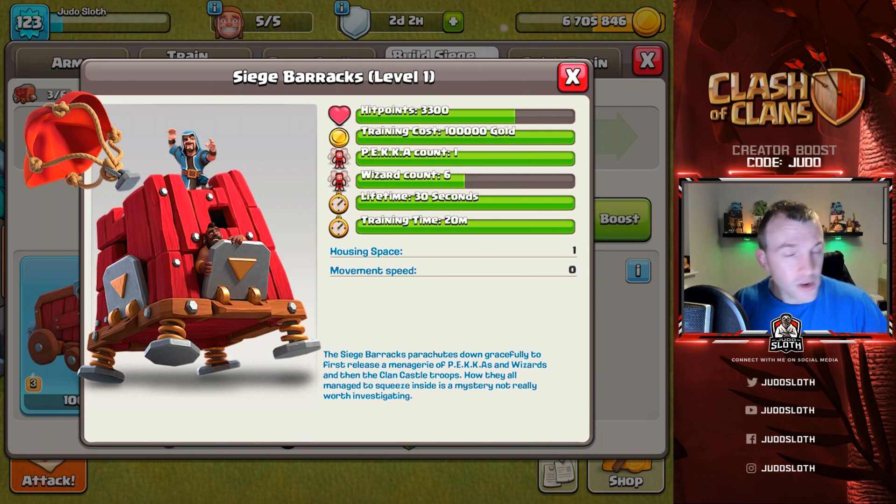First a Pekka is deployed, followed by a number of wizards. The amount of wizards depends on the level of Siege Barracks — currently at level 1 you get 6 wizards, with a lifetime of 30 seconds. You have to wait 30 seconds before your clan castle troops are deployed, but this can be a fantastic method for funneling a certain area of the base. Just be aware that against a multi-inferno it can shred all the wizards quickly. Numbers are still subject to change.